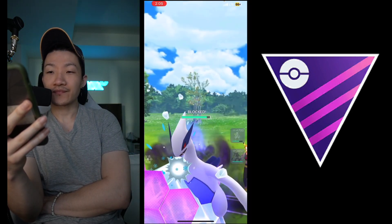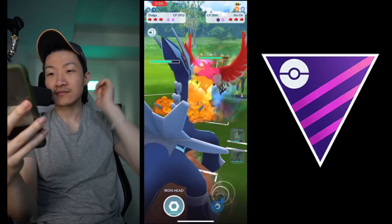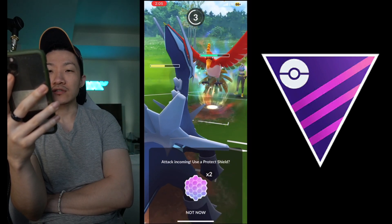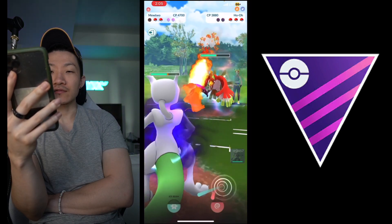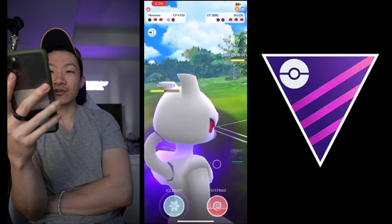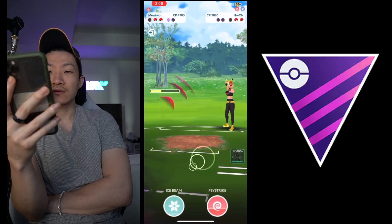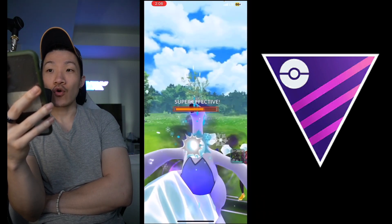You get the shield from the Lugia - I like this play a lot. Maybe get the Draco off - this is huge. They spend both shields already - that's massive. You just no-shield this. They shield everything else. You're in a good spot. I like this - just farm with a little extra energy, probably throw two Psystrikes or Cycle Cuts. Get a little extra energy, have something for the Lugia. Nice, good charge timing as well - pretty optimized.